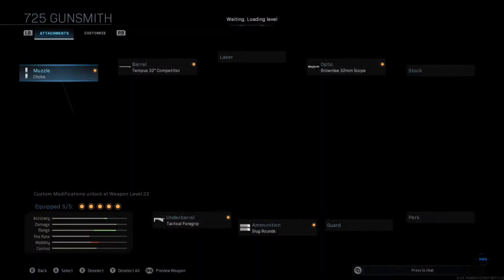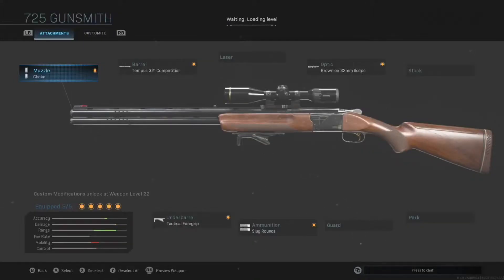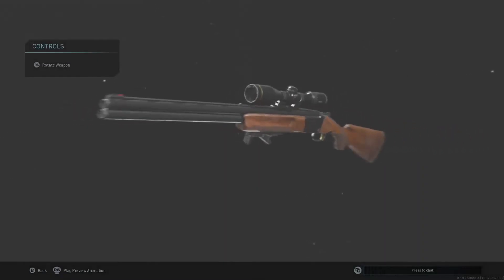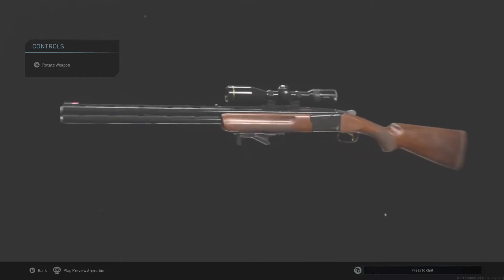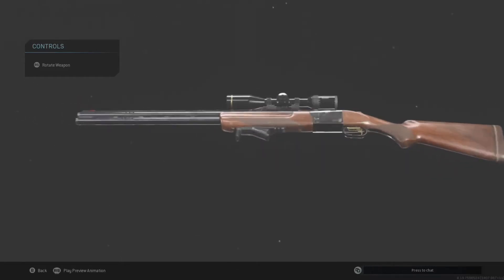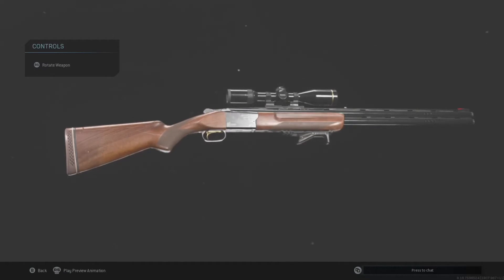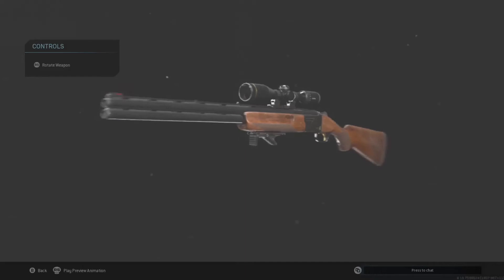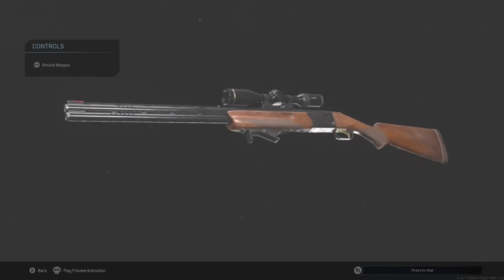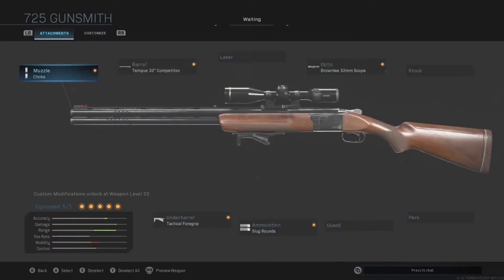Now the 725 uses a muzzle, a barrel which is a Tempest 32, a Brownie 32 millimeter scope, and a grip. It has a slug round, which is helpful. The ups and downs are that it can shoot long range and short range and does one-shot one-kill damage. The downside is it takes a little long to scope in, so it's actually pretty decent at times but it helps a lot. Thanks for watching and I'll see you next time.